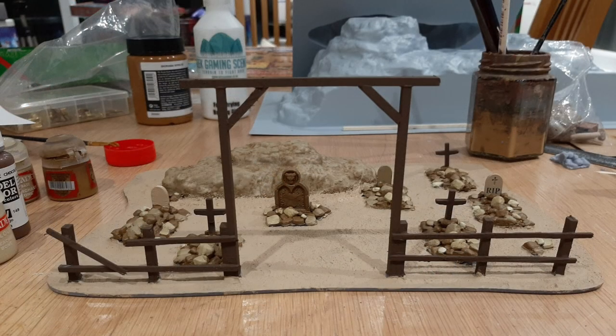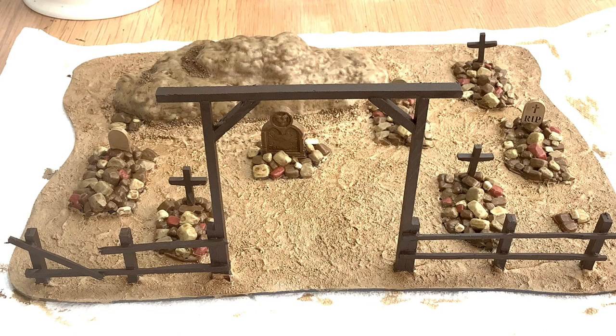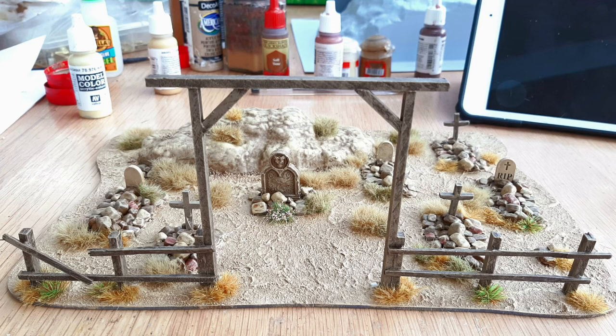I then did a 50-50 mix of water and Army Painter Soft Tone Quick Shade, and put that over the rocks, the upright wood, and the gravestones, then went over everything else with it as well. I think this wash brought it all together — I was a little worried before putting it on, but the wash seemed to do its magic. Once dry, I gave everything a dry brush with Iraqi Sand.